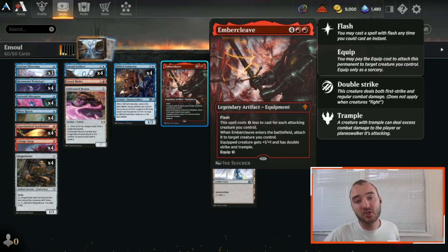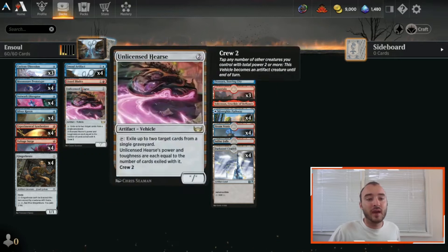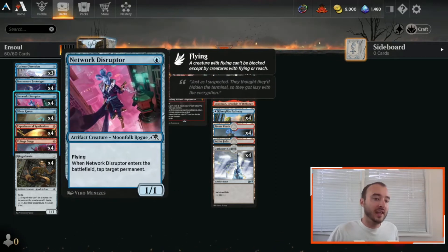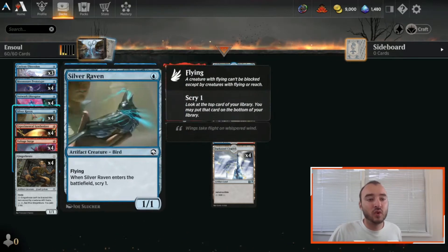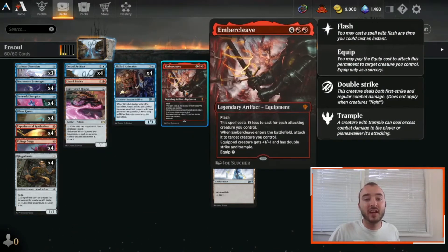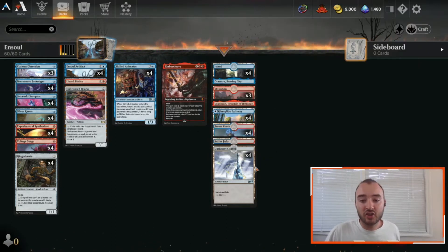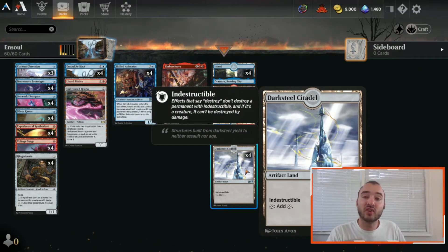Just a bit of a pet card in the list — it could potentially be changed out — but I love having Embercleave. There are a lot of times where we're set up with one Ensoul Artifact and maybe three of these one-drop flyers including a Gingerbrute, and then we slap this on our 5/5 flyer and it's absolutely lights out, game over.